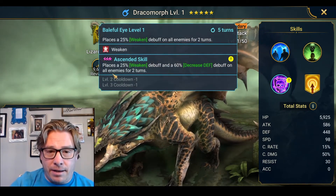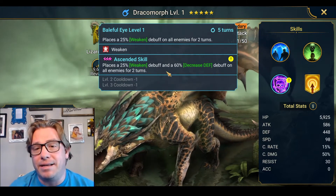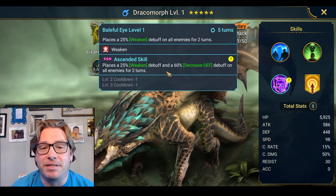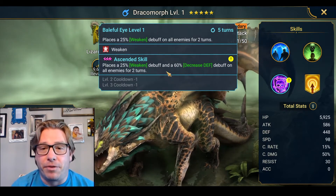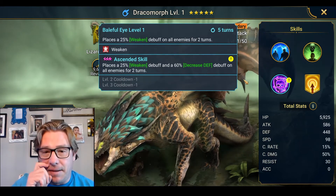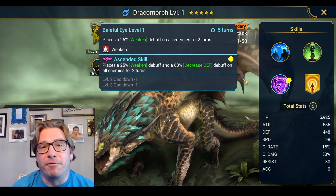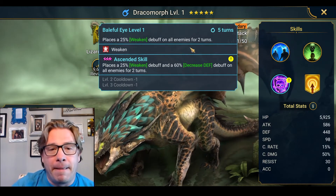He places a 25% weaken and a 60% decrease defense debuff on all enemies for two turns, and that goes down to a three turn cooldown. That's as good as Lydia, other than the fact that you don't get the speed to go along with it. This guy's incredible.